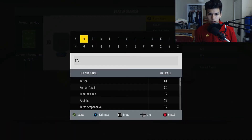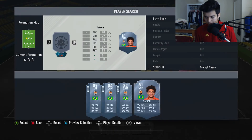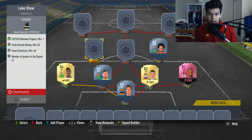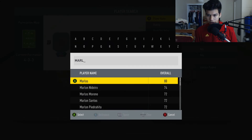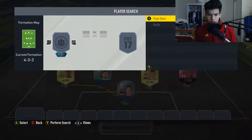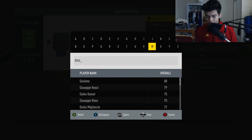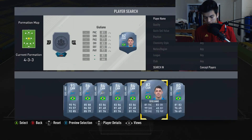We're gonna go for Tyson at that center mid spot, and then Marlos at that right wing spot so we can get that perfect link between the two Brazilians. Tyson is gonna play right center mid, and then Marlos the right winger - the 82-rated one - is going to cost you 2,400 coins. Then we're gonna go for Juliano from the Russian league who is going to go for 2,000 coins.